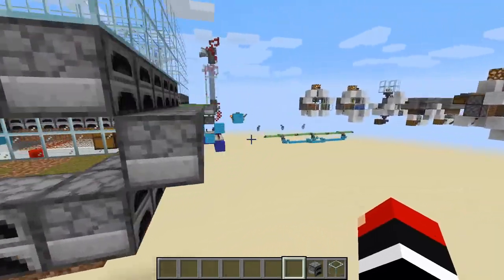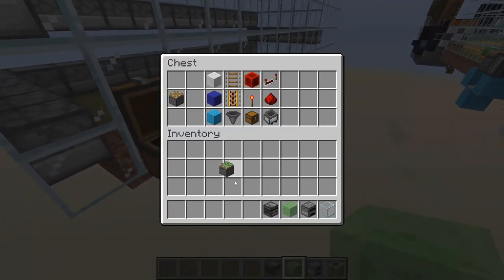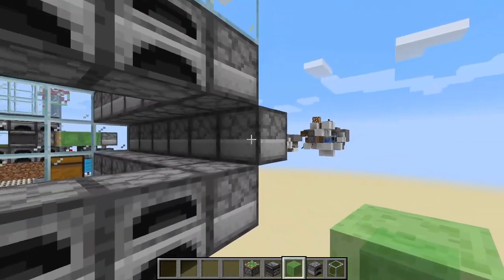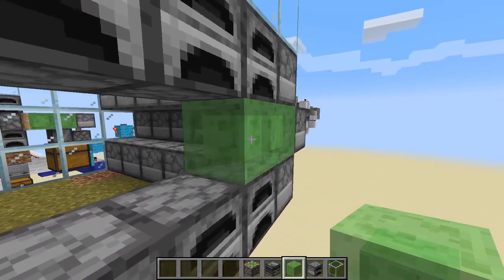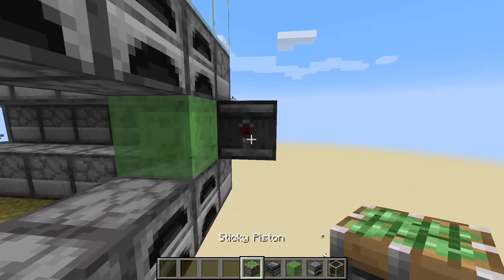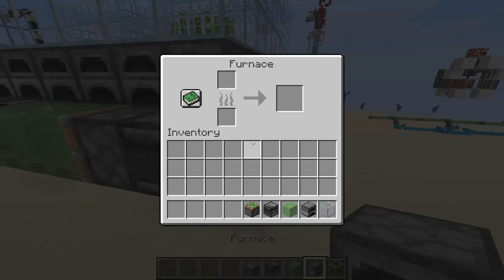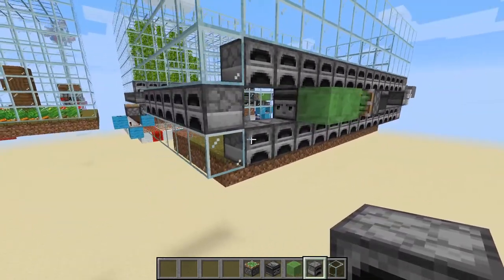Now let's actually build the flying machine. Flying machines are quite easy, so don't worry. You just need observers, sticky pistons, and slime blocks — or you can use honey blocks. Place a slime block here, here, and here, with an observer here, then a sticky piston on this side, an observer, sticky piston, and then two slime blocks. That should create a flying machine that goes all the way down to the end.